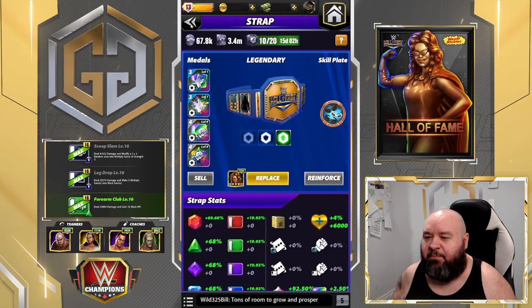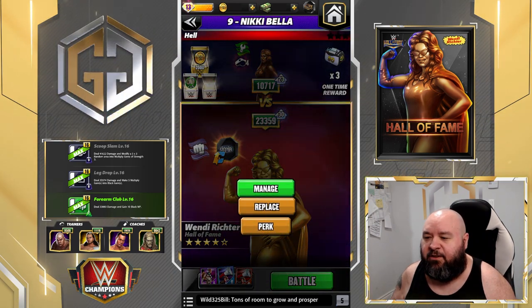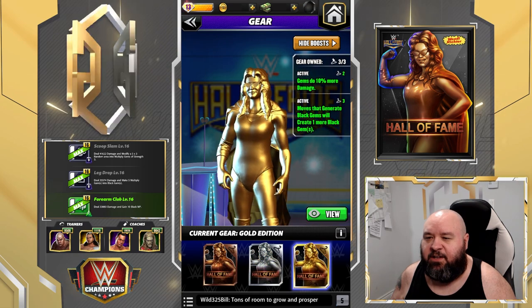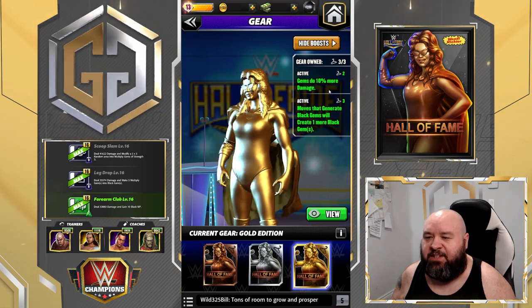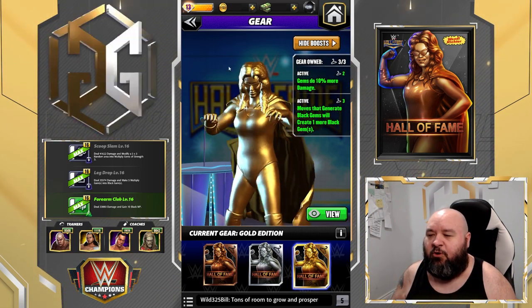Now it's fixed. I do have both gear pieces for Wendy: one makes gems do 10% more damage, and the other is a move that generates blacks — it will generate one more black. Not OP gear, but a nice bonus nonetheless.